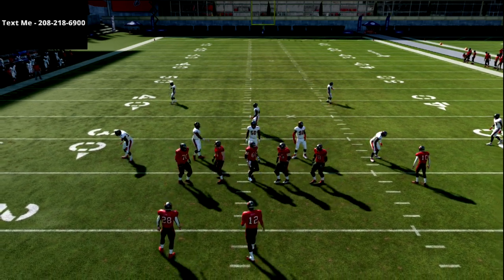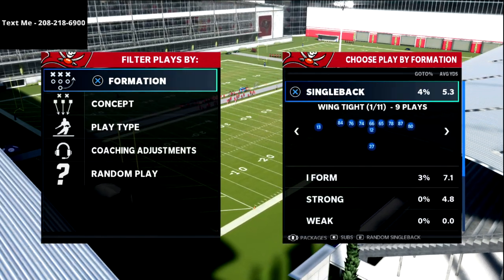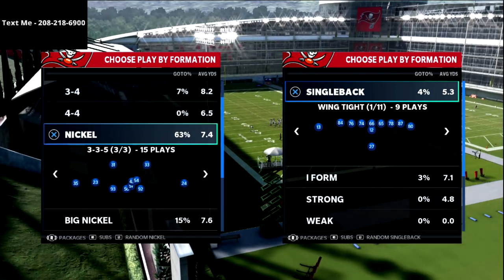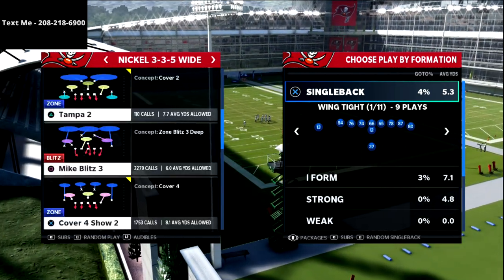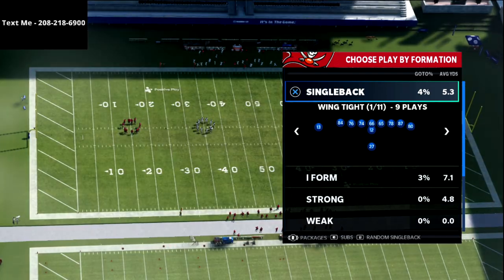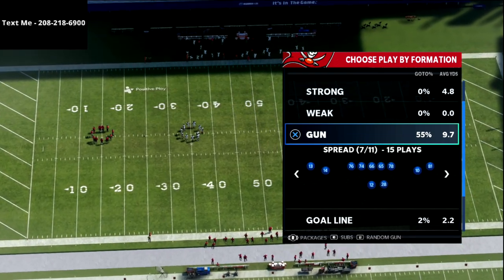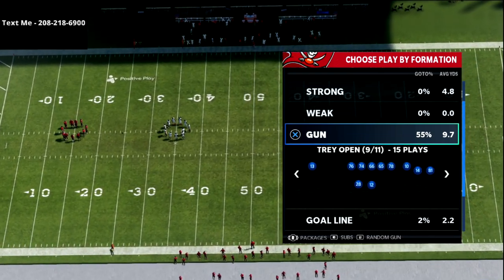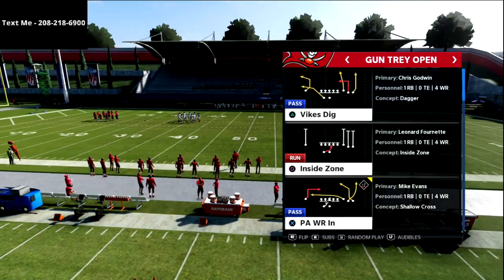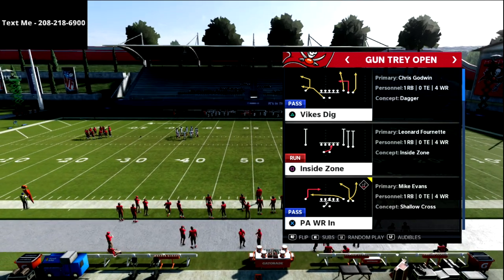In this video we're going over PA Wide Receiver out of Gun Tray Open — why it's one of the most slept-on plays in Madden this year and how you can use it to be an elite passer. My name is Cody. My channel focuses on helping people become the best Madden players they can be, so if you want to get better at this game be sure to click subscribe — it's completely free and keeps you up to date with the latest tips and strategies.